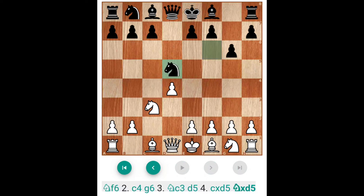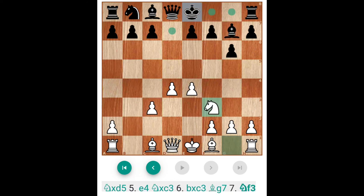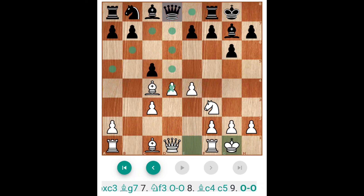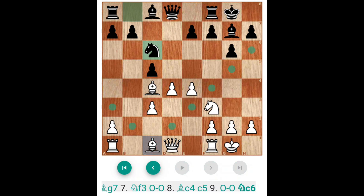C takes D, N takes E4, Knight takes C3, B takes C3. And now Bishop G7, Knight F3 — then castle. Now Bishop C4, consider C5, castle, Queen A5. Even some players play Knight C6 here, so Bishop E3.